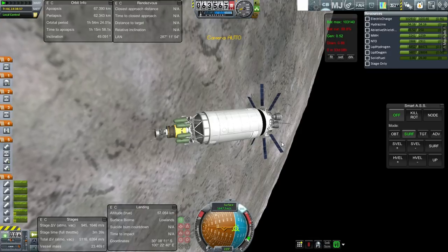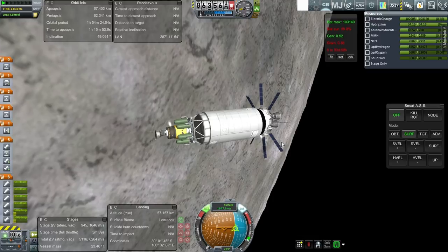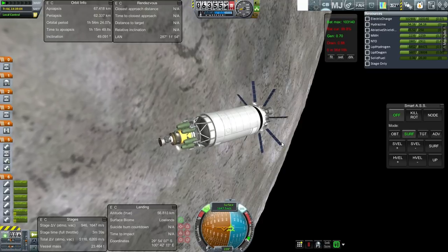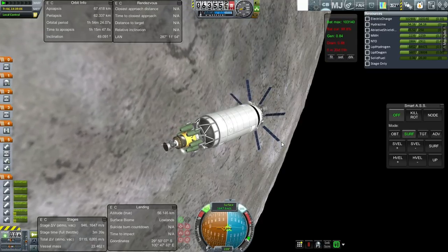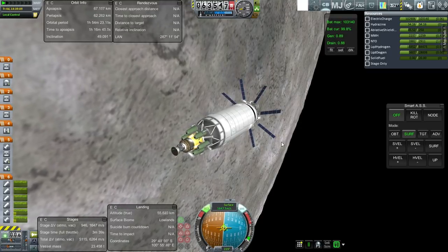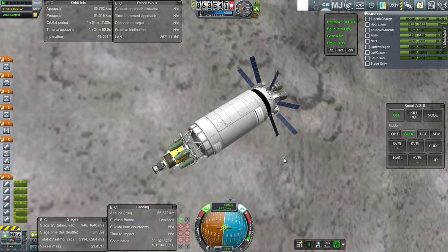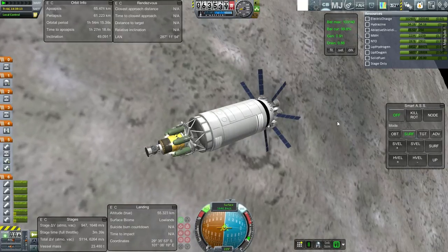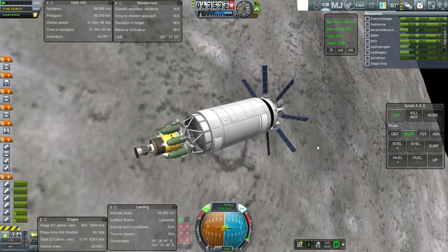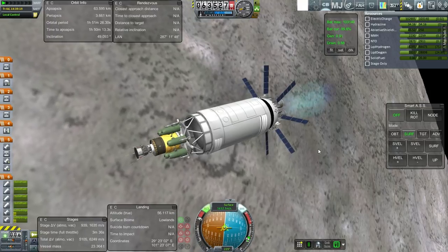We need to settle the fuel down. I'll have to turn RCS on and use a little bit of it. I'll transfer fuel up before dumping the stage. We should have plenty of RCS fuel left in the Centaur-ish stage — the RL-10 stage. I'm going to thrust forward for about 1 meter per second to settle the fuel down. Certainly the acceleration should be enough to settle the fuel down. And let's light the stage. Alright, so we're on the descent.